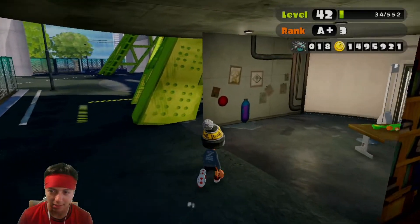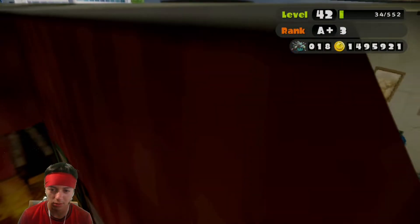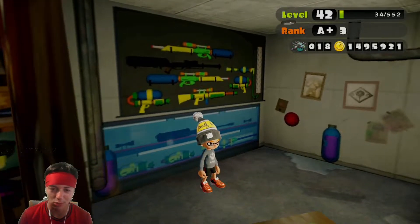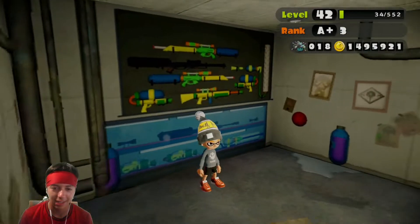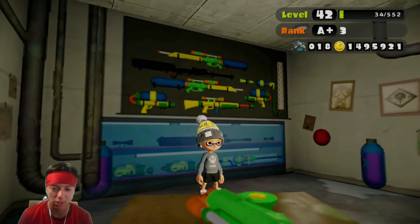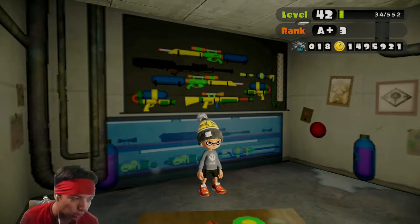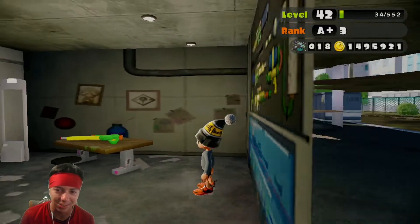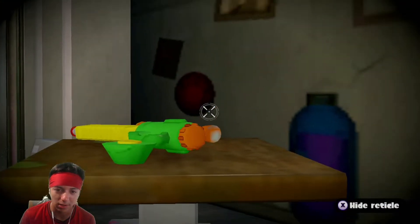And then we got the actual weapons store. Let's see what happens if you go inside. Guys, we're in the weapons store without technically being in the weapons store. I guess I'm the boss now — screw Sheldon, I am the new boss. It's funny because they didn't want you to see these things up close. This is actually just 2D little drawings, besides this weapon right here, which is pretty cool.